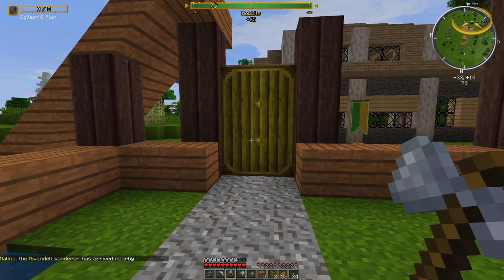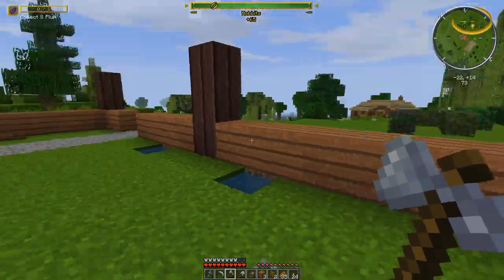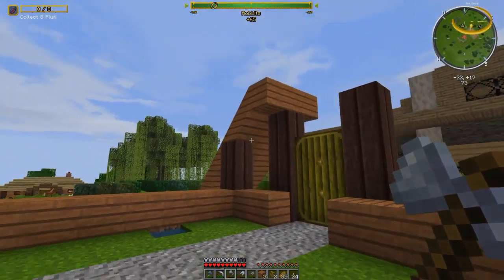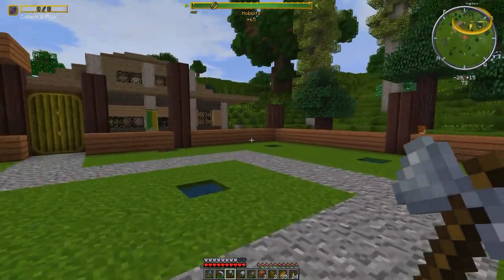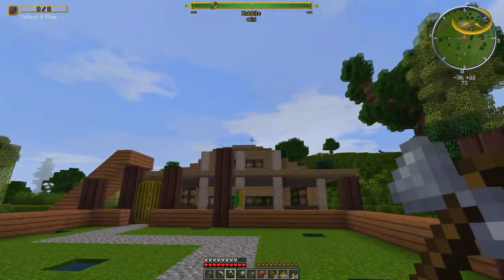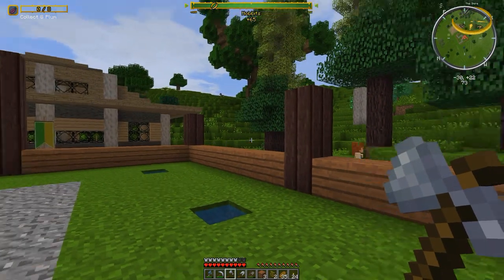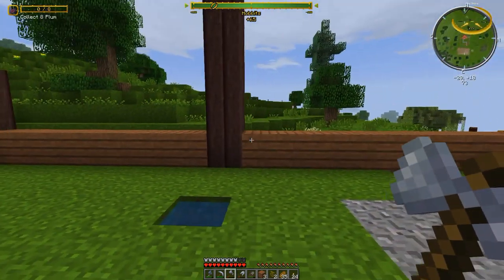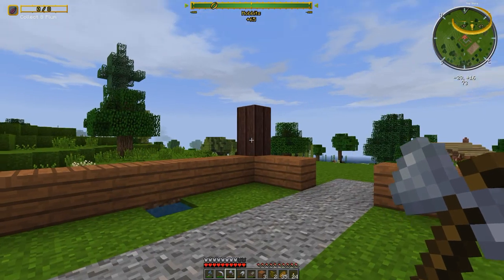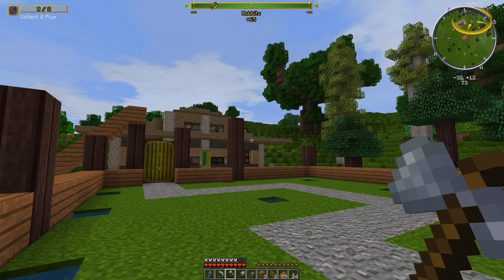It's weird how it's not opening and closing properly, but there we go — that's going to be our door. Malice the Ribbondale Wanderer has arrived nearby. Since we don't have any rep in Ribbondale yet there's no point talking to him because he won't trade with us. We're going to add a slope on this side and over there, with a flat glass roof up top. I'll come back once the slopes are up.